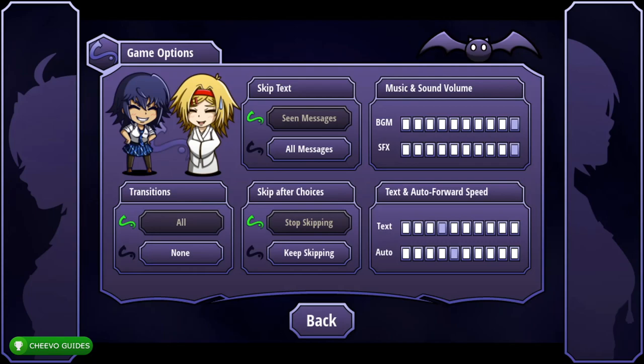We're going to start by going to the options menu and adjusting a few things. For Skip Text, change it to Skip All Messages. For Transitions, switch that to None. For Skip After Choices, switch it to Keep Skipping. Also max out the text and auto speed. After that, back out and start up the game.